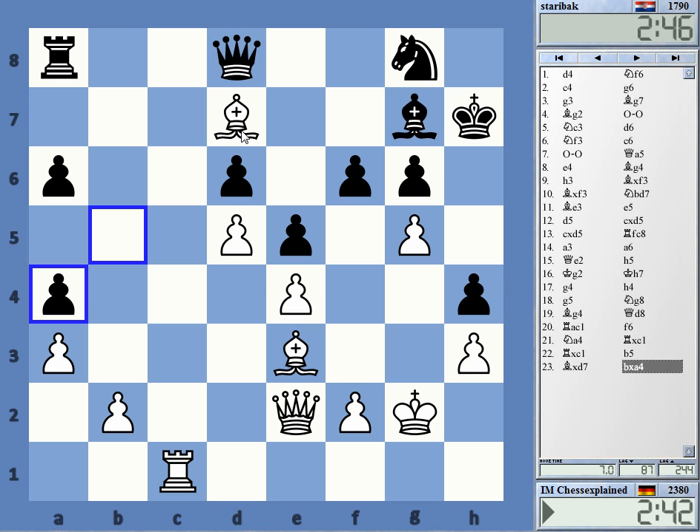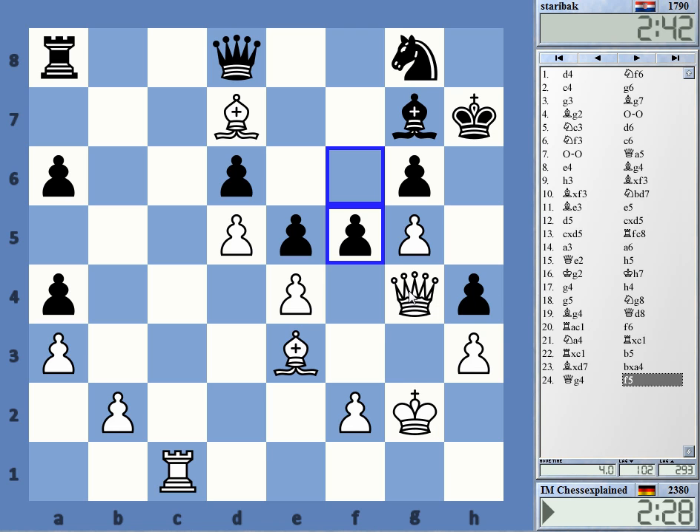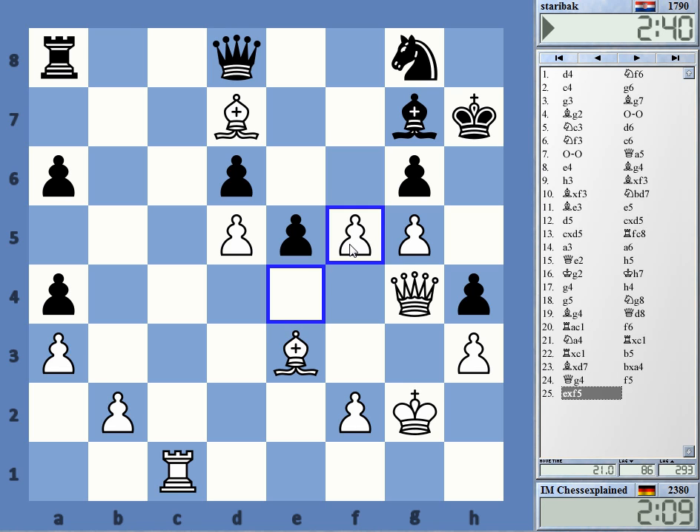He must take — the question is what now. Queen g4 maybe — this looks quite good. We're taking h4. F5 — I take h4, or I can take f5. In fact, to be determined. I take h4 and he plays something to h6 — I cannot take it because of the pin, but I can take here. Queen takes d7, there's the capture on g6 winning the queen. I'm now threatening to take on h4 and to take on g6 — this should end this game. Black resigned.